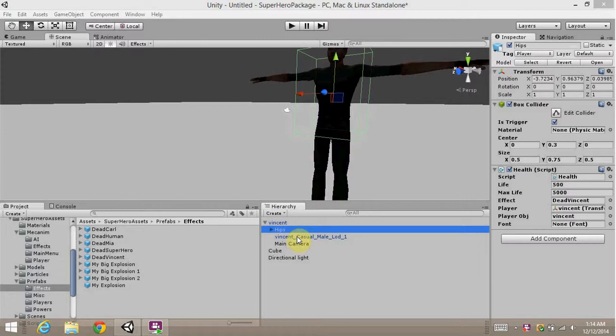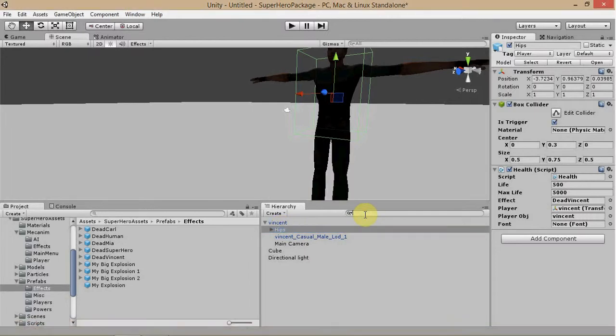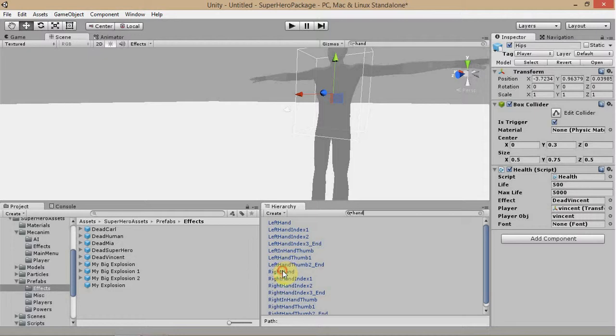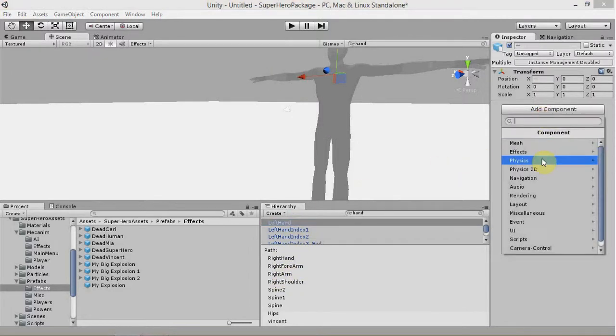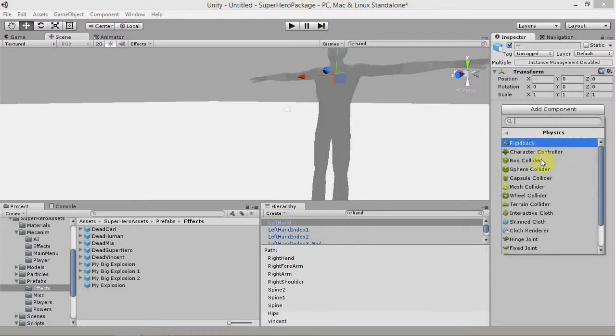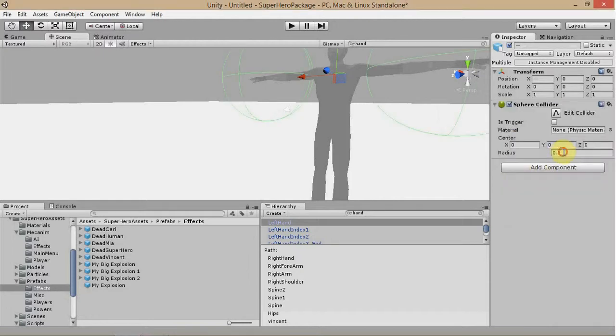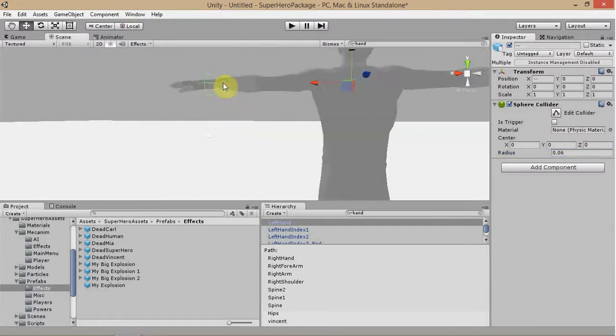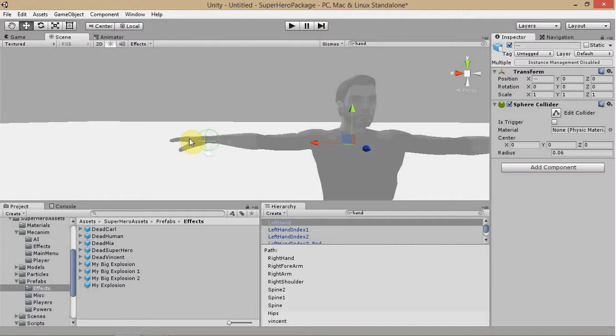By attacks, I mean the punches and the kicks, and by the powers, I mean the actual superpowers. What we're going to go ahead and do — find your character's hands and select both of them, and add a sphere collider to both of those. Go to Add Component, Physics, and then Sphere Collider. Set its radius to about 0.06, and depending on where your colliders have landed, you're going to want them to be on their fists, so just adjust them to where you need them.